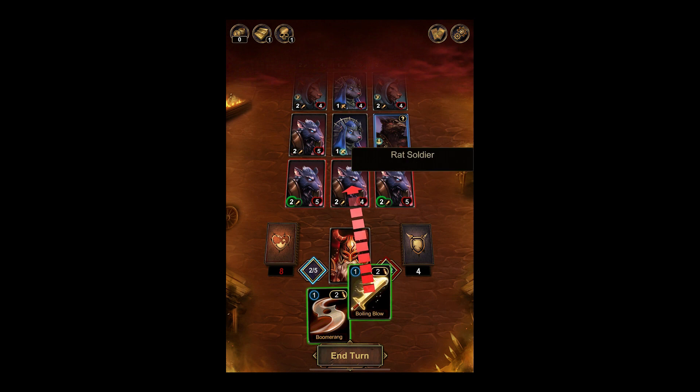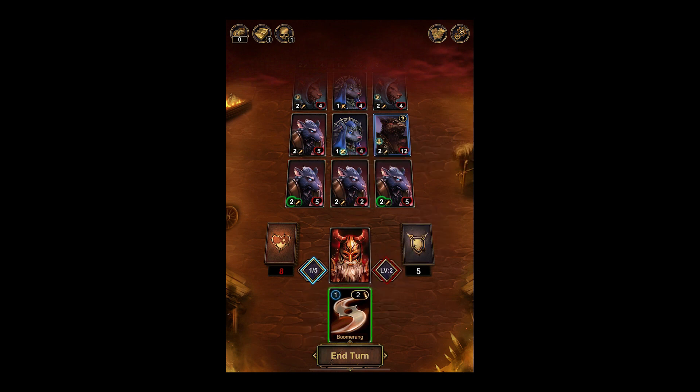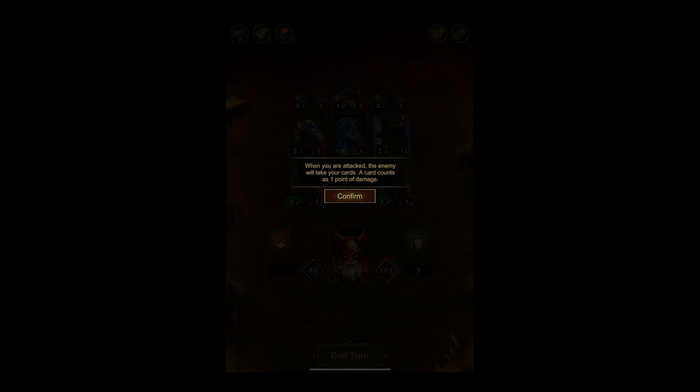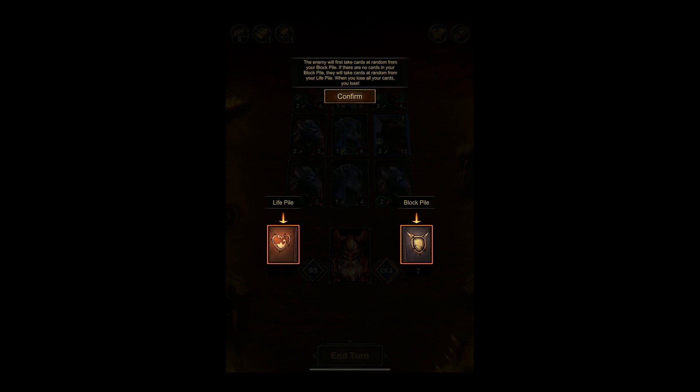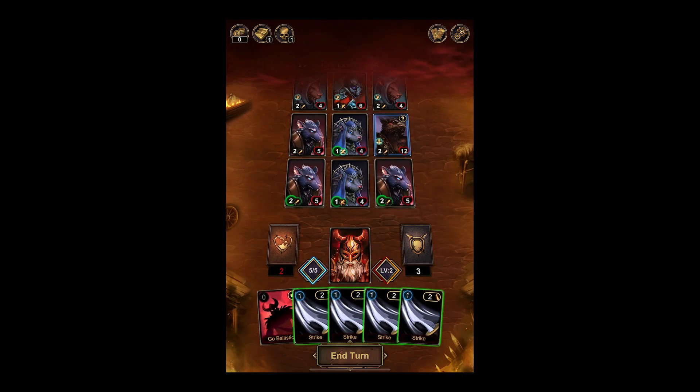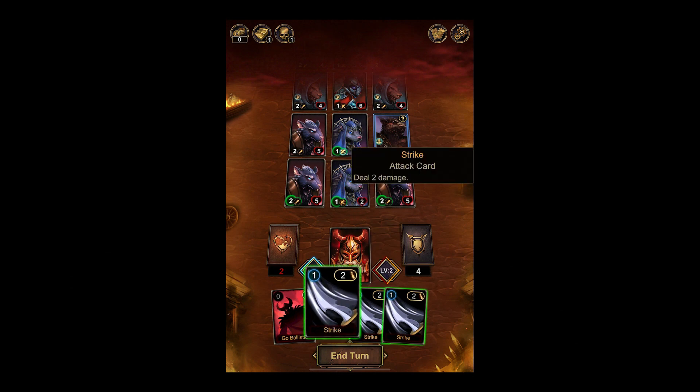I guess we just make sure we can KO the rat. I drew the boomerang and then it went away. These two are going to attack me. When you're attacked, the enemy will take your cards — the card counts as one point of damage. First they take cards at random from your block pile; if there are none, they take from your life pile. When you lose all your cards, you lose. So I should have focused on the guys attacking me.